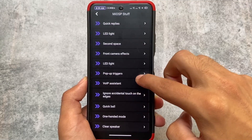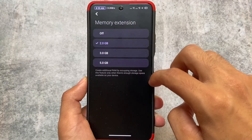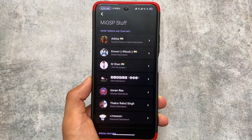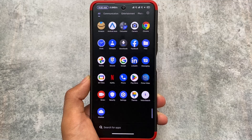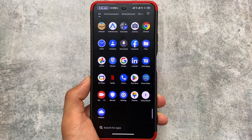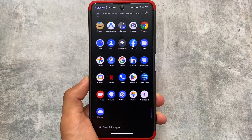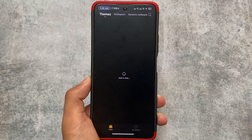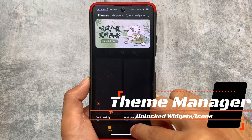If you're a fan of MIUI and you love using MIUI, then you might love MiOSP too. The devices supported by this project — I'll provide the link in the description, so you can check if your device is supported and install it. It's debloated, meaning no useless apps, and it comes with an AOSP icon pack and theme pre-installed or pre-enabled.